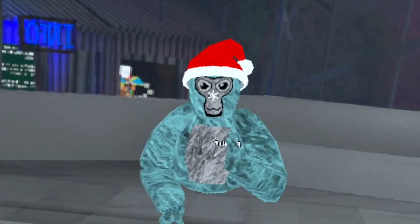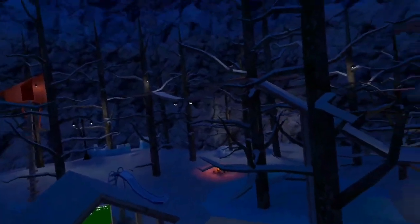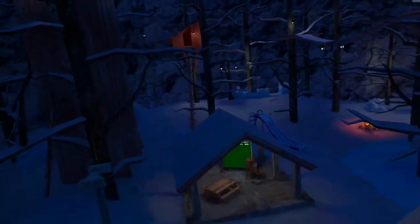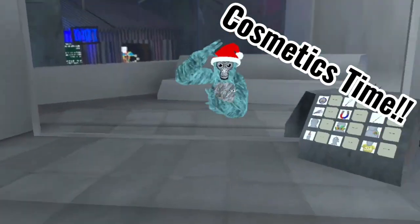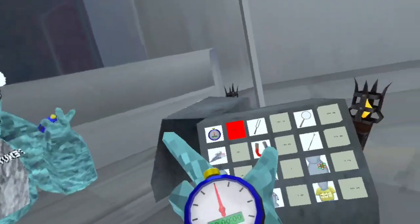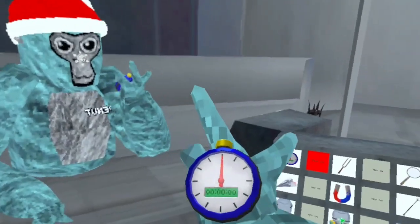Gorilla Tag just came out with their new science update, so let's go check it out. Everything in forest is gone — the train, the ornaments, the lights — that's all gone. And we have the ice castles back, which is pretty cool. First, the class menu — we got this stopwatch.